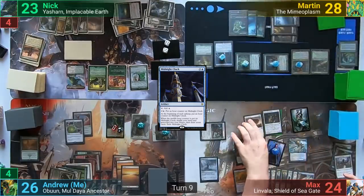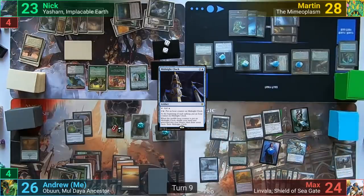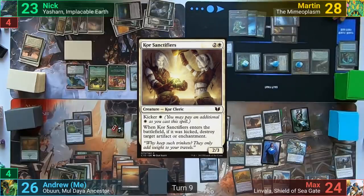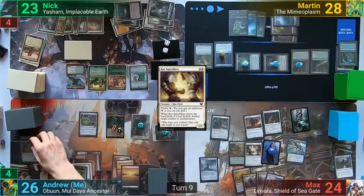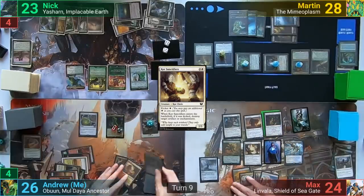At the beginning of Max's turn, Martin puts an Hour counter on the Midnight Clock, and Max draws. He casts a kicked Core Sanctifiers, destroying the Felidar Retreat, and passes to me. I replay the Arid Mesa from my hand for turn, then tap nine for a Great Aurora.